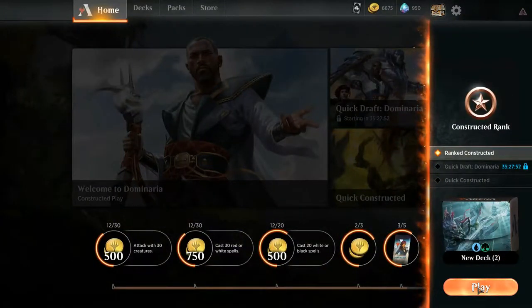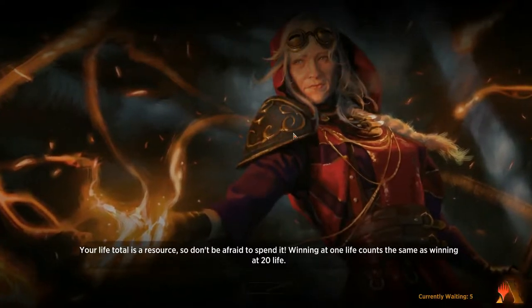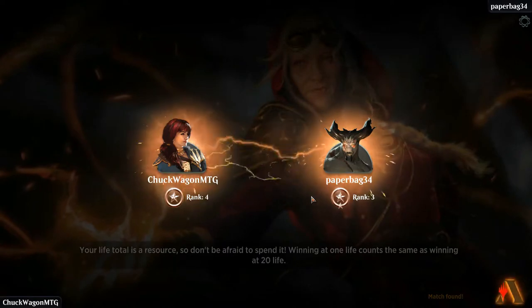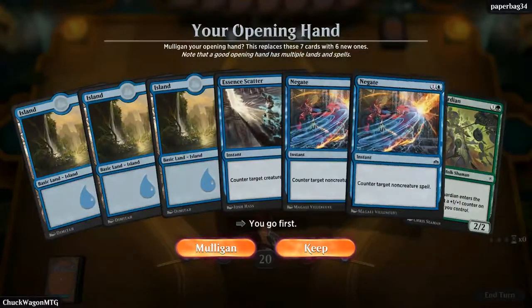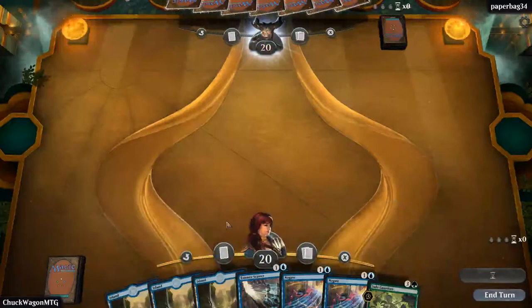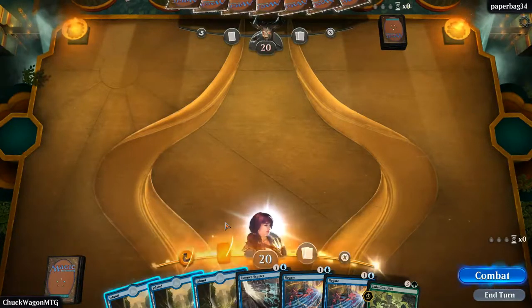Let's try this again — we're just over three minutes in. Okay, that's some good art right there. I'm kind of loving that Paper Bag 34 — good luck to you, sir or ma'am. No green mana, but you know what, let's just go for it.